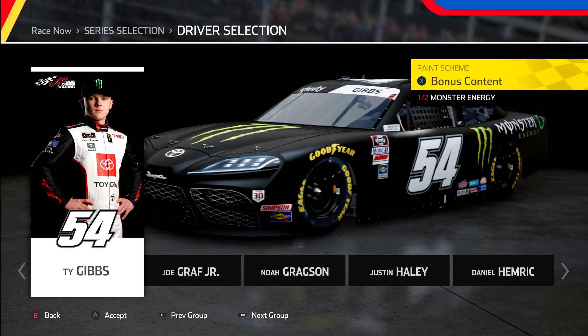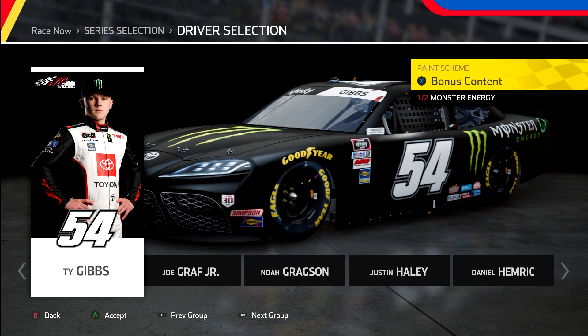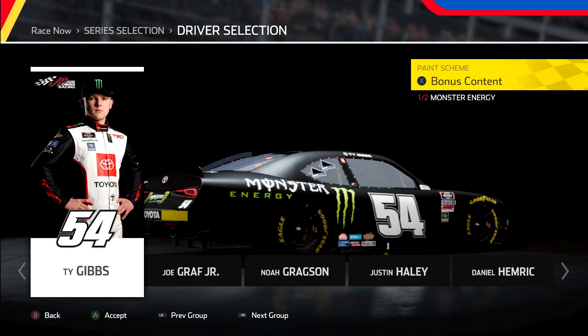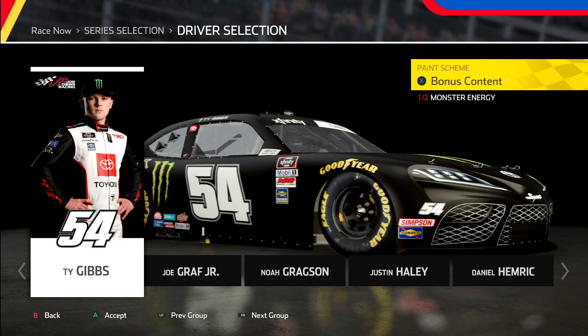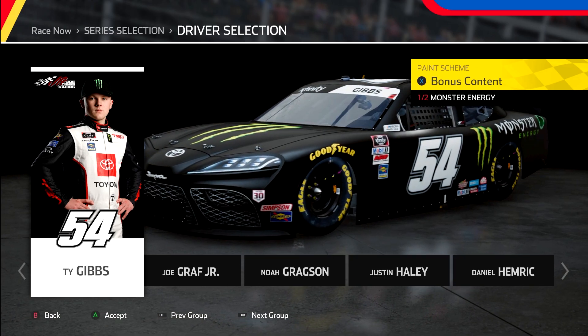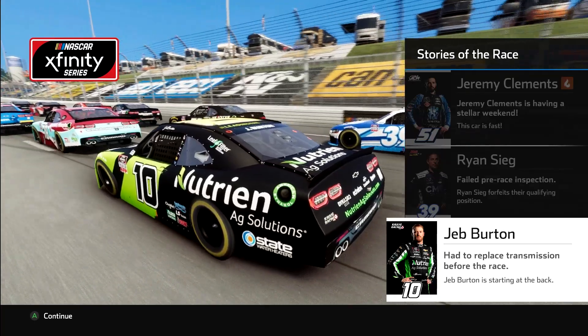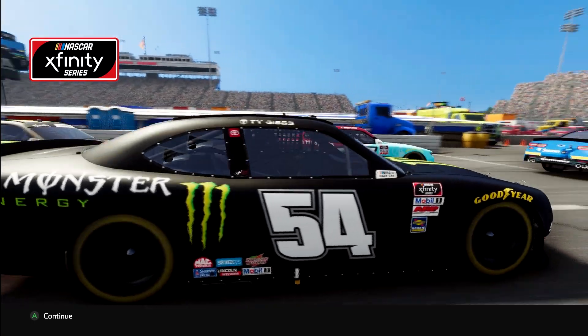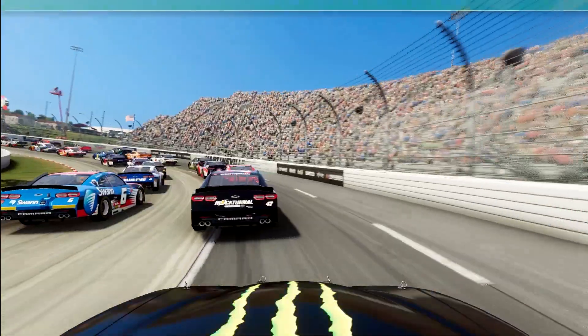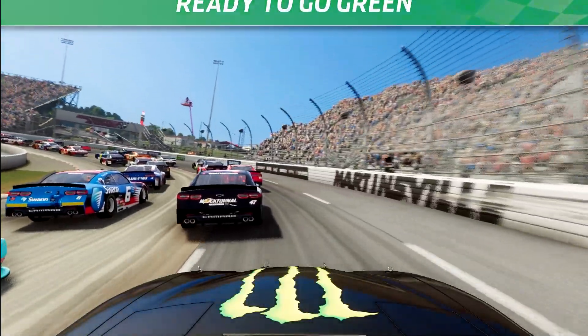I hope you're all having a great day. Today we are on NASCAR Heat 5, checking out the Ty Gibbs Simulator. I did one a while back with Ross Chastain. Now we're doing one with a popular subject in the NASCAR Xfinity Series, Ty Gibbs. Let's get into it. We have 32 laps around Martinsville Speedway as Ty Gibbs, going from the back to the front to try and get into the final four at the paperclip. Can it be done? We're about to find out.